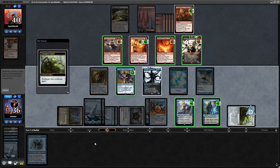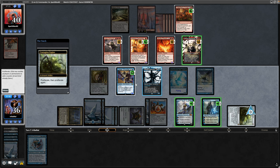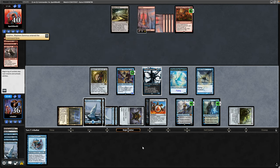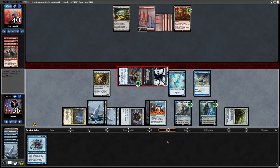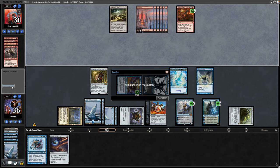Noteworthy that on the red creature over there it's not allowing us to choose between minus counters and oil counters, so it is just adding oil counters for us - which would be relevant if that thing was going to survive here. Anyway we get a one-sided board wipe on our opponent thanks to the Contagion Engine. I think it's safe to start dealing the first bits of damage. I'll hold back the Solemn Simulacrum because that will be a decent blocker potentially. And that's enough to end our opponent.